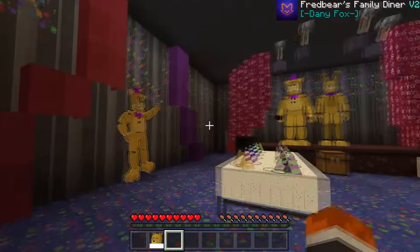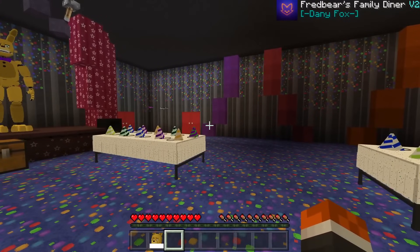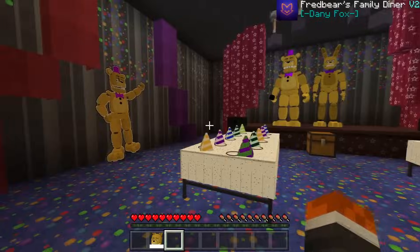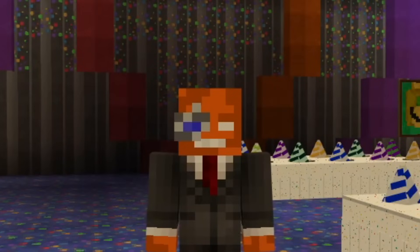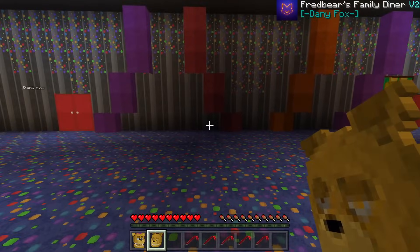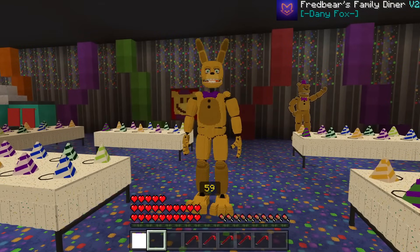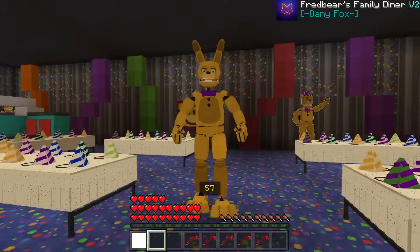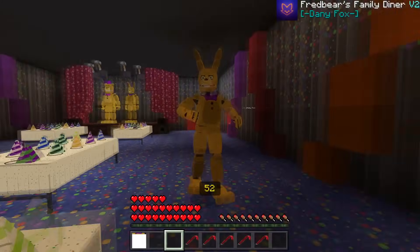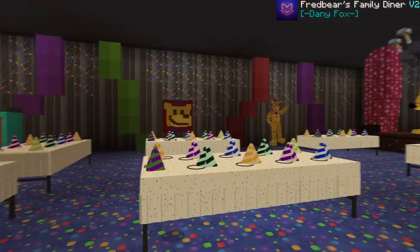Using the crowbar gets you out of the spring lock suit. The crowbar has a cooldown of about one and a half minutes and the spring lock suit has a one-minute cooldown. Essentially, the crowbar lets you exit the suit because you can only be in a spring lock for a minute — if you don't exit in time, well, I'll show you in a second. Now let's check out the Spring Bonnie suit.